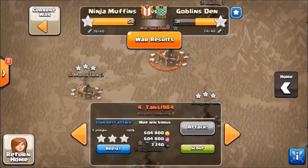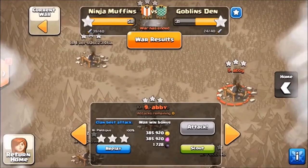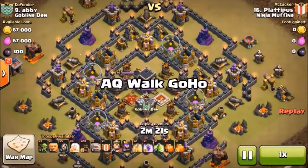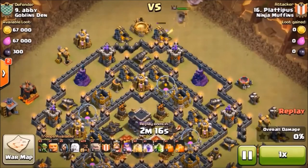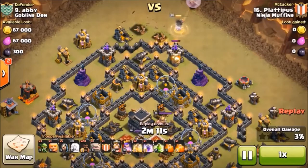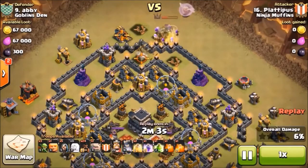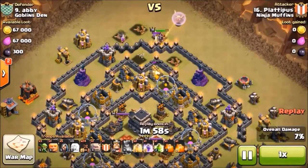Our next highlight is going to be a Town Hall 9 attack on Miss Abby. This is going to be another AQ walk, this time with a Goho behind it. We're going to start here at the top — Level 18 Archer Queen. She is not liking that Cannon right now. Had to pop her ability early.